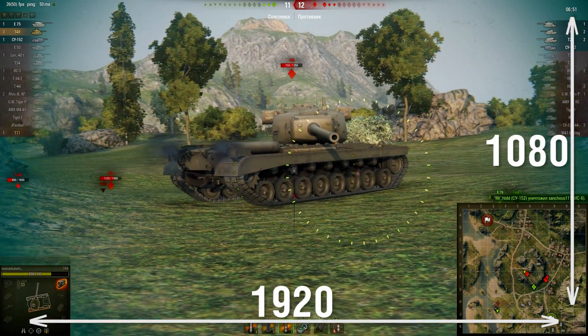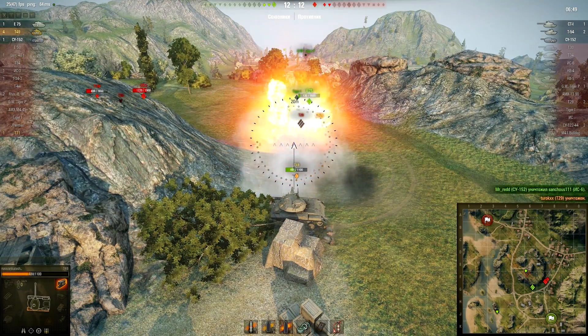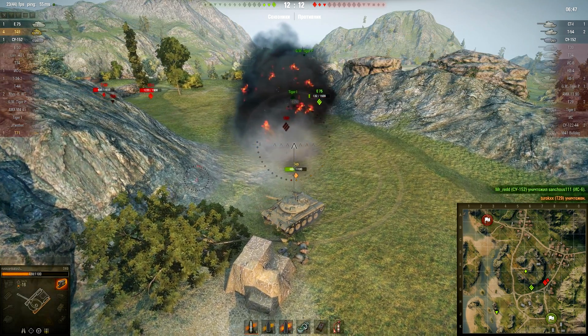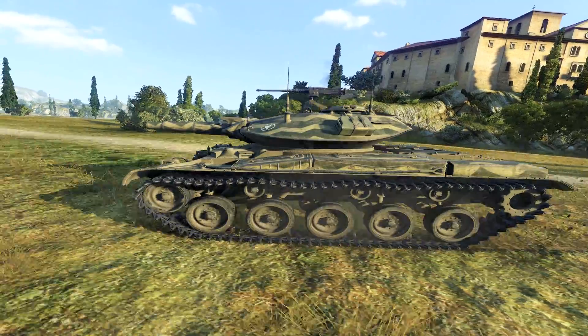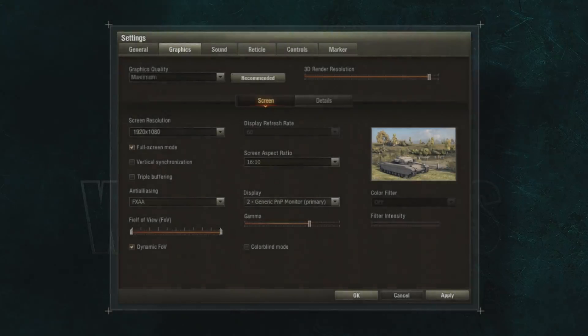Screen Resolution changes the number of pixels on the screen horizontally and vertically. Lowering this parameter will reduce the load on the graphics card and increase FPS. The best option is to choose the resolution that best suits your screen; otherwise, there's a chance of geometry distortion and reduced font readability. In windowed mode, the name of this setting changes to Window Size.